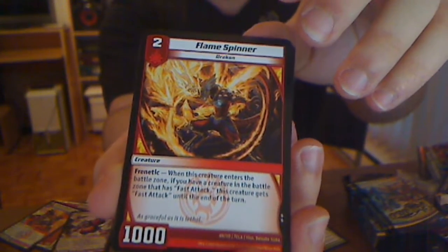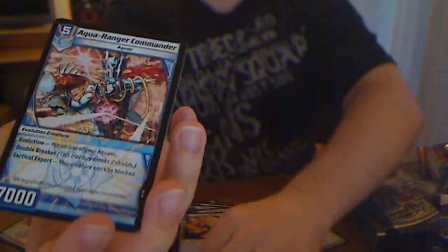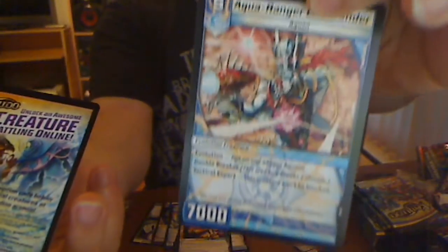Flame Spinner — this card gets Fast Attack when something else gets Fast Attack. I have three of these right now.